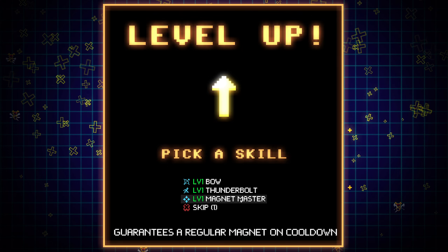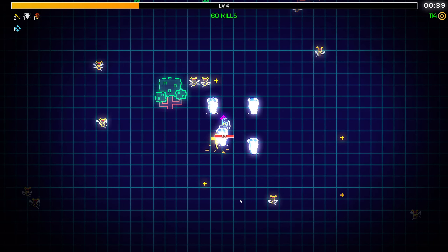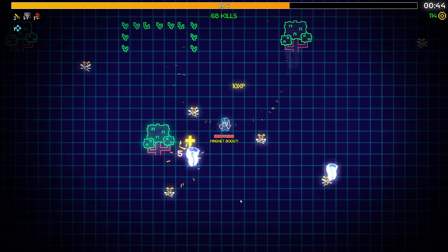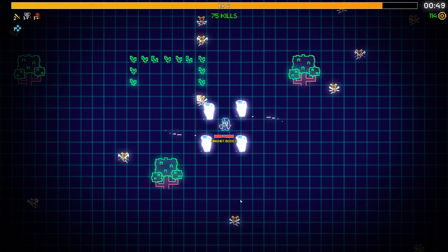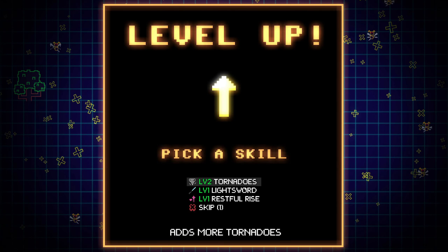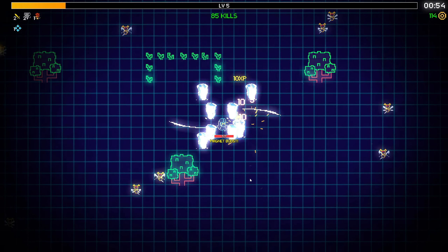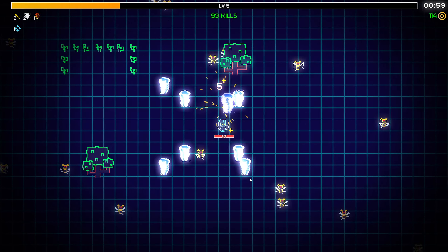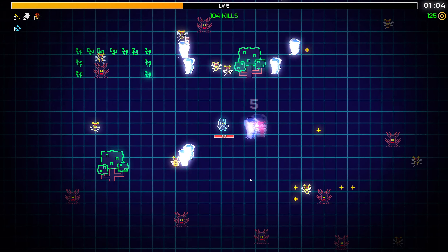Magnet master - these are regular magnets. Magnet - oh, it just attracts all of them. Getting a bunch of experience. This picks up experience all over the place. Let's just get tornadoes - I'm not even gonna pick up the other one. Yeah, that doubles up my projectiles sideways. That's really nice because now I have side from left to right and also diagonally.